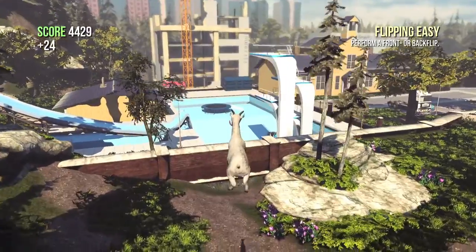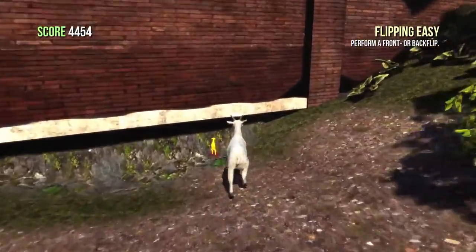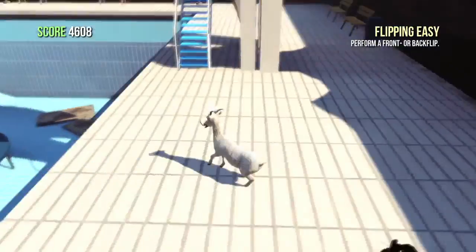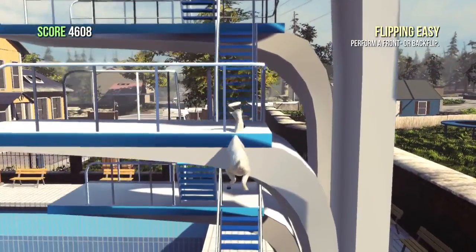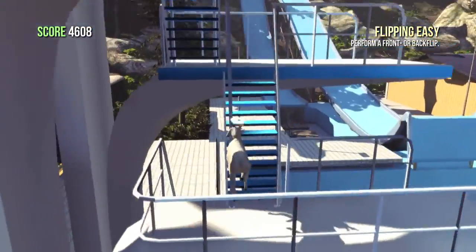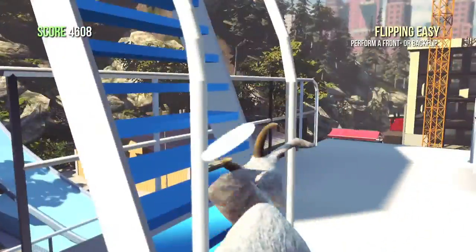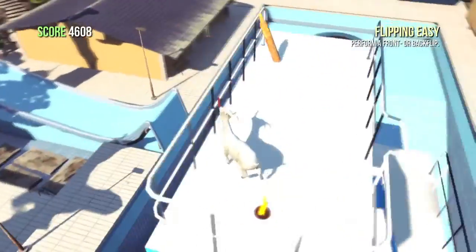Head over here towards the swimming pool. The wall holding the swimming pool will be another area where you can find a trophy — that's 9 out of 30. Jump up and head towards the diving tower. You can either use the trampoline to get up or take the stairs all the way to the top to get the trophy. Both ways are viable, but using the stairs is a little tricky because the goat has trouble taking sharp turns.